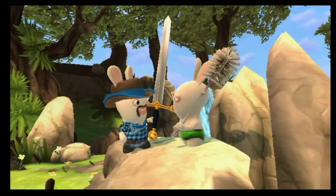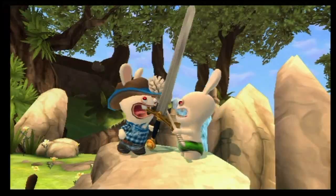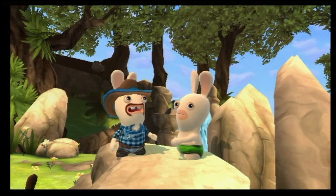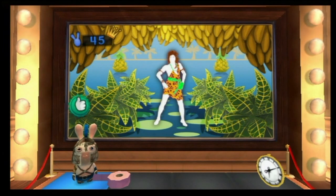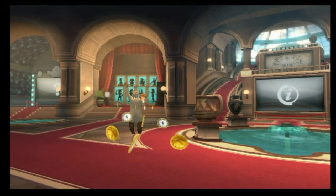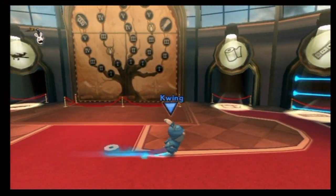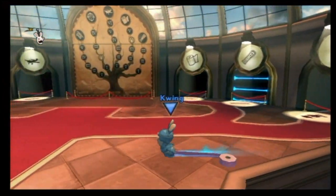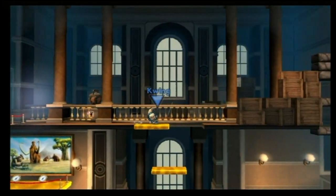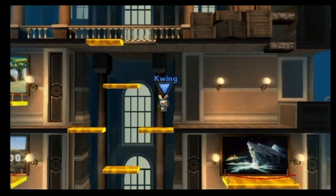Those crazed bunnies are back with the fifth game in the series. Unfortunately, this game is nothing like Rabbids Go Home and has reverted back to another minigame collection. The theme for this game is of course time travel. After scaring off the curator, the bunnies make the museum their base of operations. A total of six doors lie before the creatures, and housed in five of them is a mini-hub for each of the different mini-games.